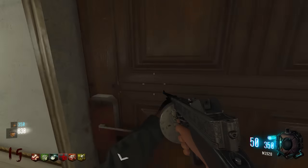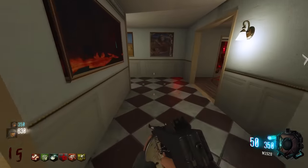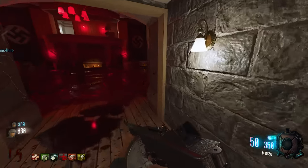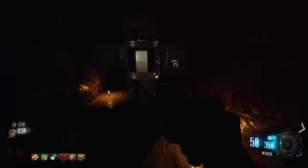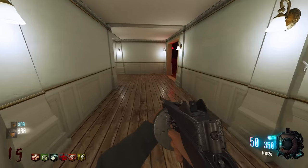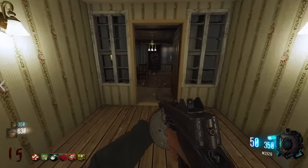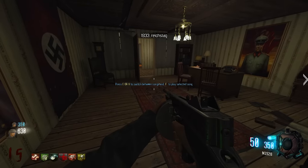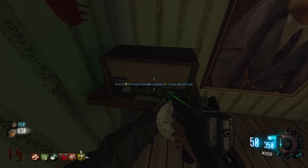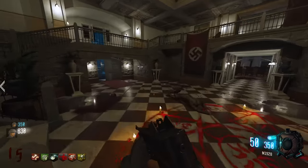They conclude that one specific radio is likely the 'final' radio in the sequence. After activating all radios, the secret switch device becomes a jukebox — '1933 Reichstadt.' The UI says: 'Press E or V to switch between songs, F to play a song.' They've successfully built the jukebox.